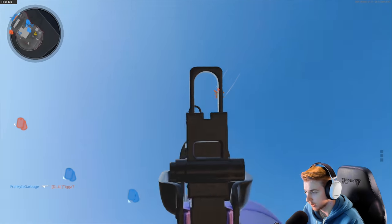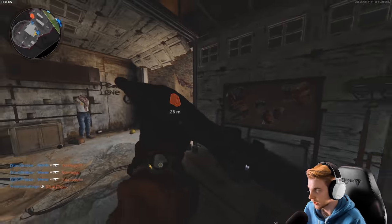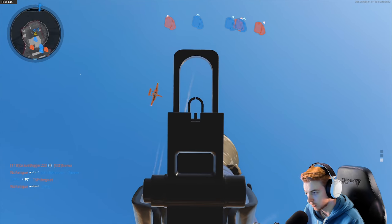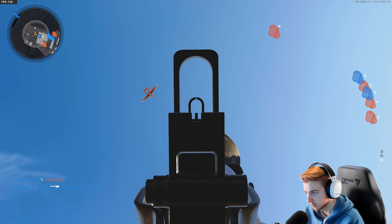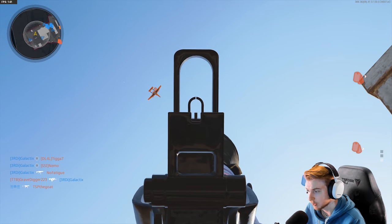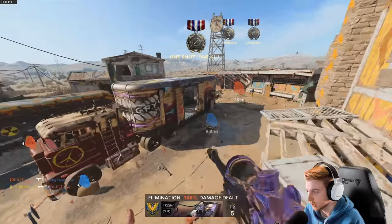Trying to hit a spy plane or counter spy plane — it's not happening. They're so ridiculously difficult to hit. We somehow got a spy plane from this game, and the enemy has one too. Trying to shoot it down — a little under, way under. I think I've only successfully shot down one UAV in my whole life with the RPG. Alright, I guess I'm sniping till I die.